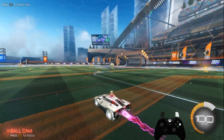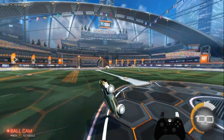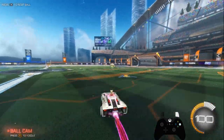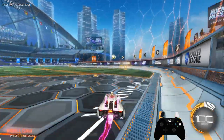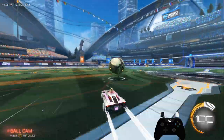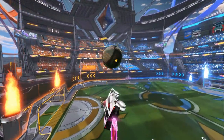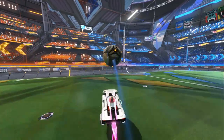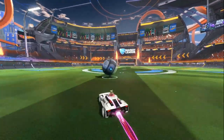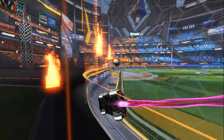Also make sure you get a good feel for using boost and flips to get to and maintain supersonic while you move around the field. As you start to get the hang of hitting the ball hard repeatedly, make sure you continue to challenge yourself. Don't wait for the ball to get somewhere that you're comfortable with before you go for the hit. Intercept the ball sooner or from a different angle while still trying to hit it hard. If you're doing this properly, you should be missing or flubbing your hits frequently.